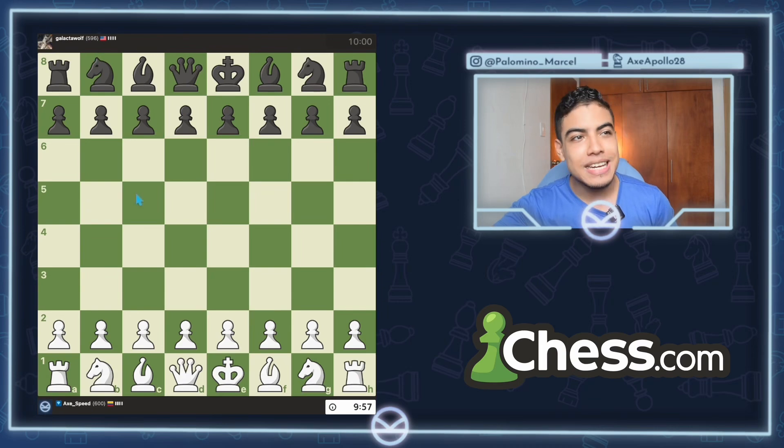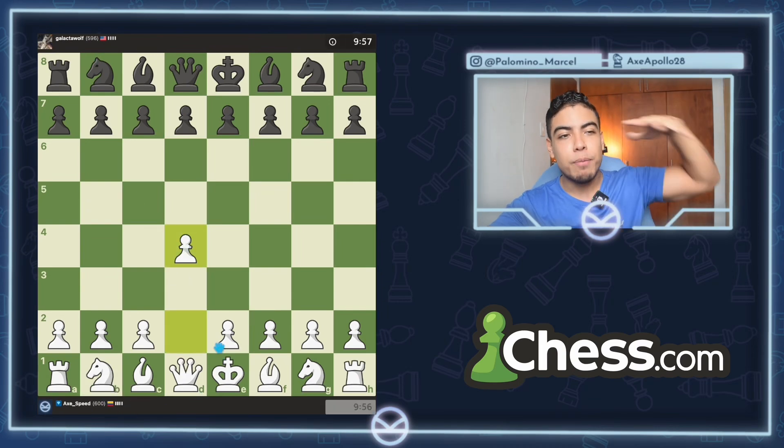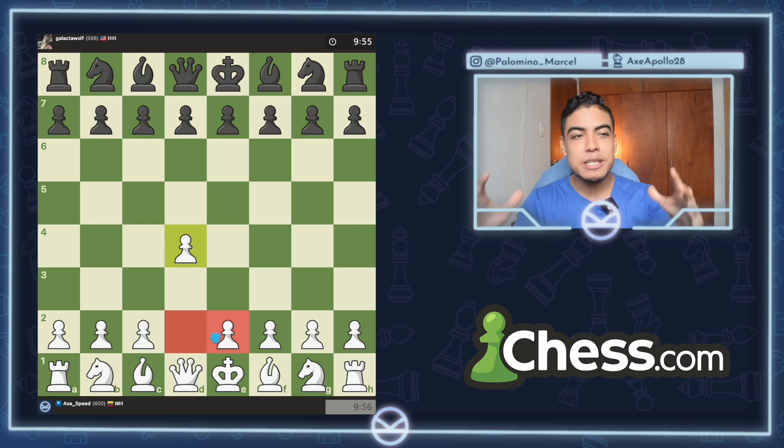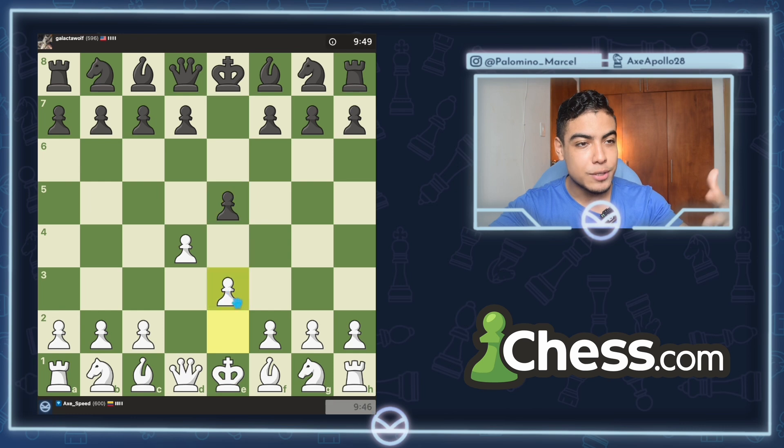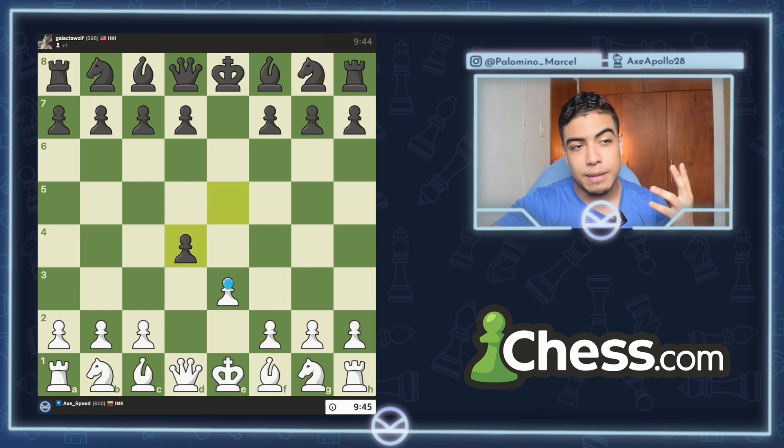Our first opponent is 596. We're starting at 600 level. Very simple stuff. Let's push these two pawns, grab the space in the center, and we'll go from there. We're playing Rapid. He goes pawn to e5 and we're trying to defend this pawn. I don't know if this is an actual opening. Let's take back with the pawn.